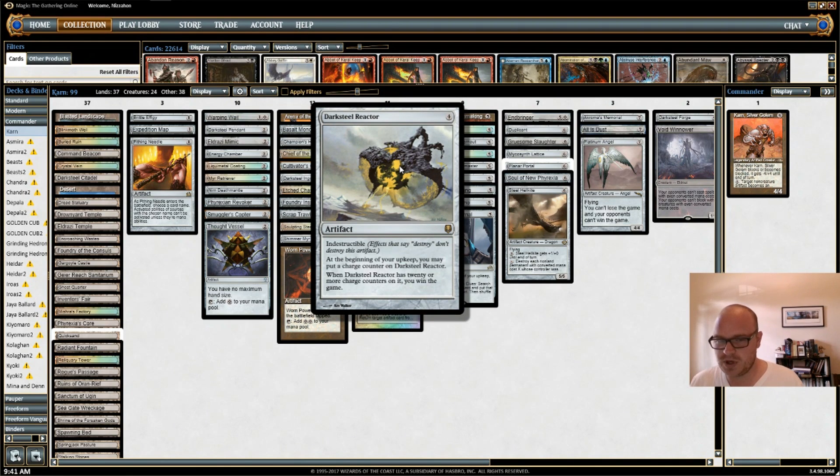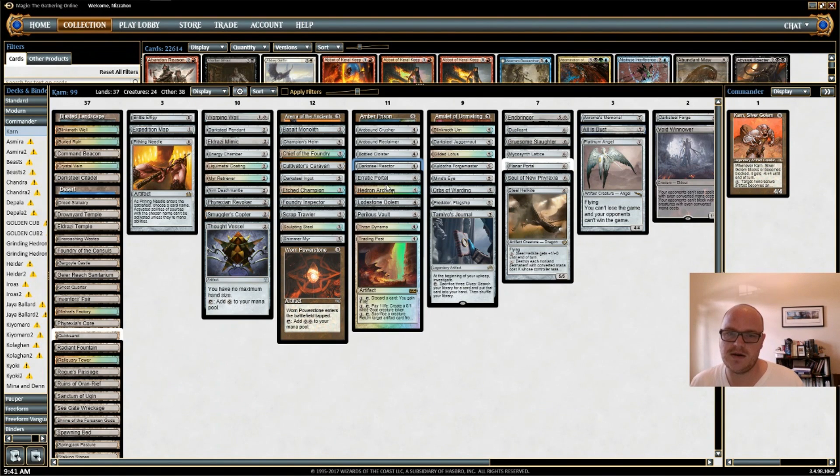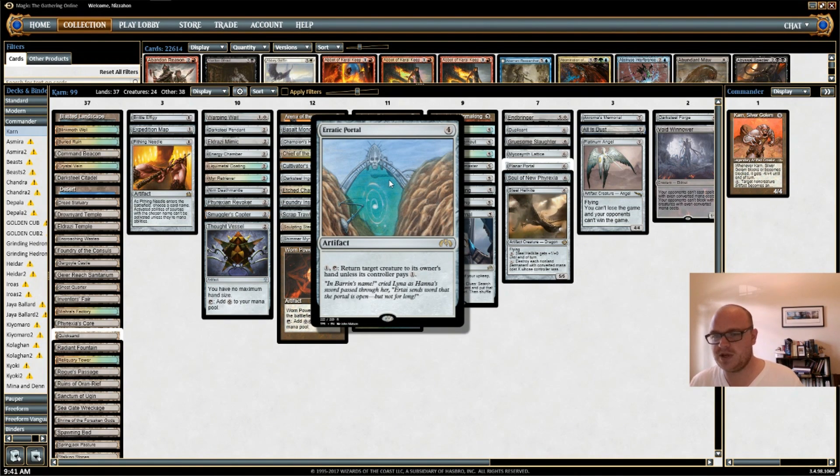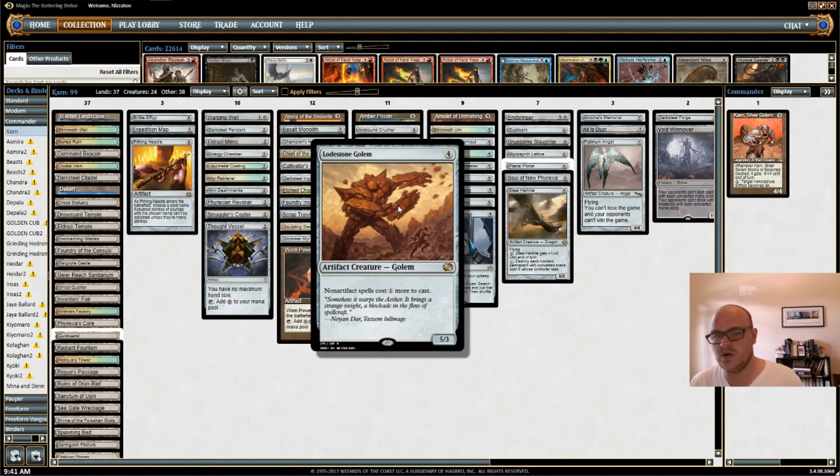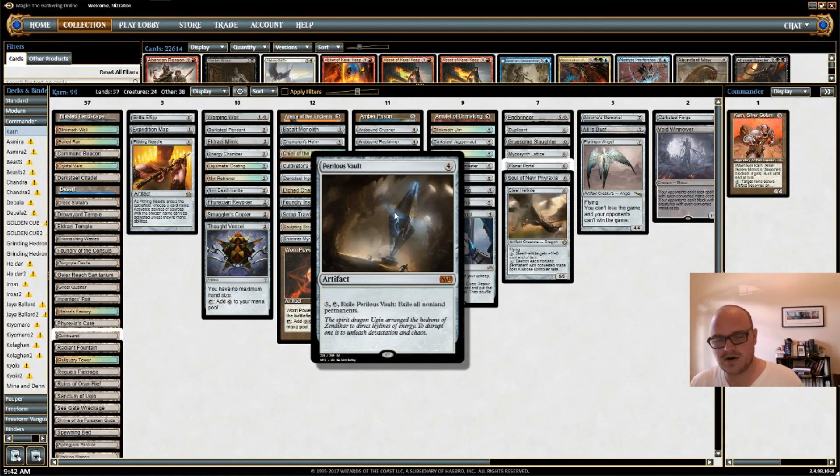Darksteel Reactor is in here not just because it can win me the game if I keep my opponent from killing me, but also because it is a 4/4 indestructible and I can add charge counters to it. I have Erratic Portal — this is nice because I can bounce my own creatures with enter-the-battlefield abilities whenever I want, and I can also use it to bounce my opponent's creatures. Hedron Archive gives more ramp and can also draw cards. Lodestone Golem is awesome because 98% of my deck is artifact spells, so my opponent will be taxed much more than I will. Perilous Vault gives the deck a board sweeper to nuke the whole board if things get ugly.